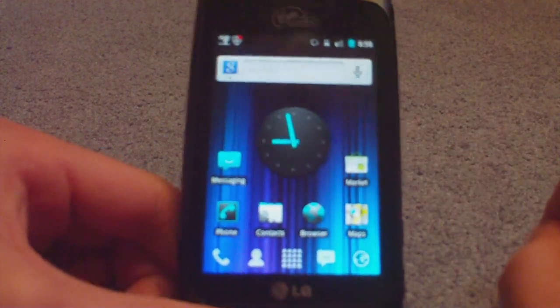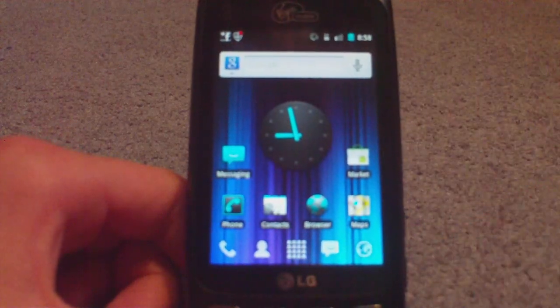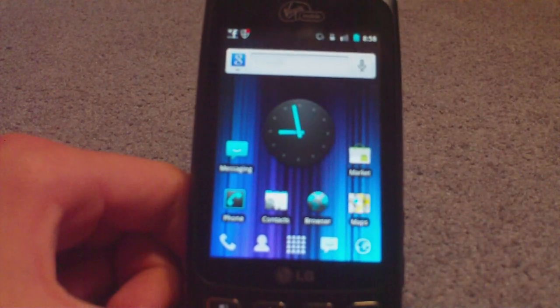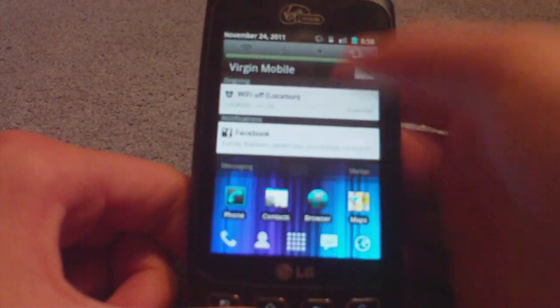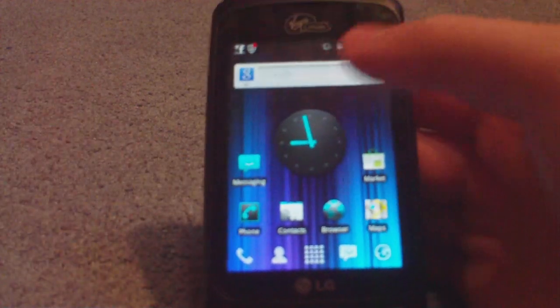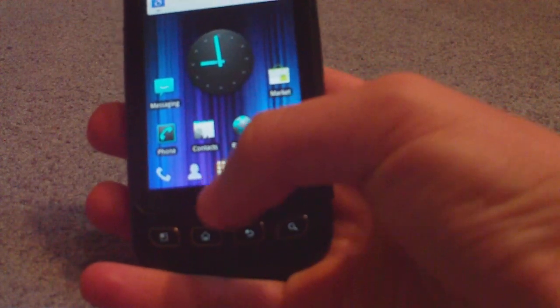Everything just looks much better in this ROM — it's just cleaner. I did like the Froyo status bar, but this black bar really makes the phone look a little cooler, especially since this is a black phone, so everything just looks better.